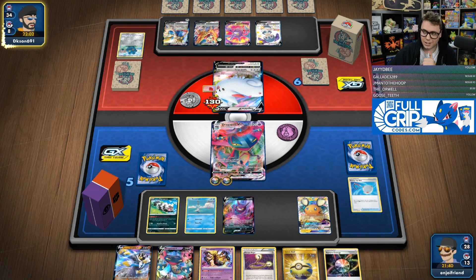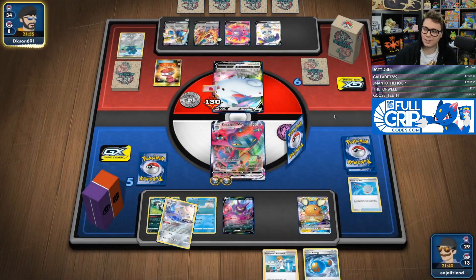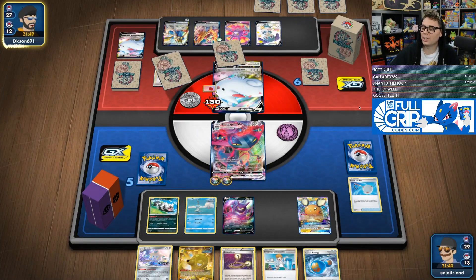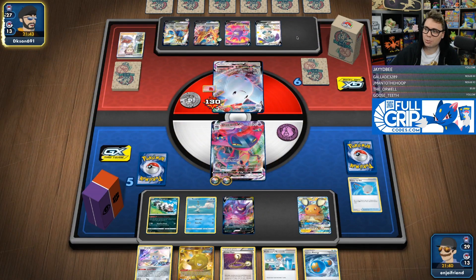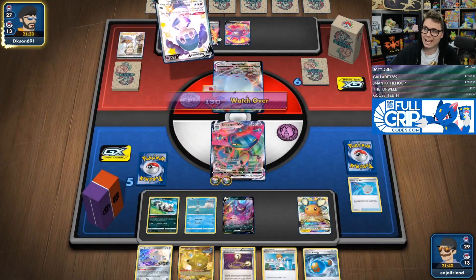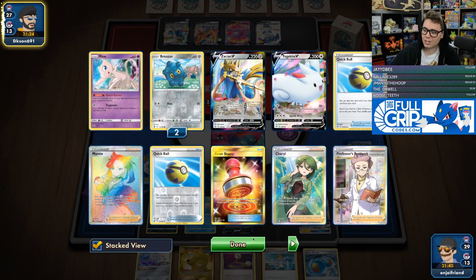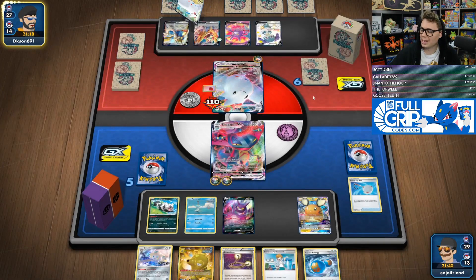We really did a lot that turn — we removed the energy from the Togekiss, we knocked out the Bronzor. It's one of the reasons Dragapult is just such a powerhouse of an attacker. Now we've got the Octillery, which is super cool, because now we can go get the Urshifu if we want to and put energy on it. By taking out the Bronzor, we've made it so they can't heal this turn. They also are going to have a much harder time attacking because they can't move that energy off the Zacian and can't saucer and attack with Togekiss.